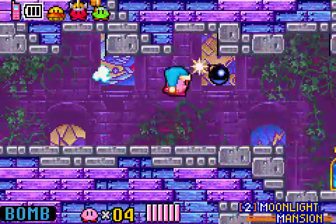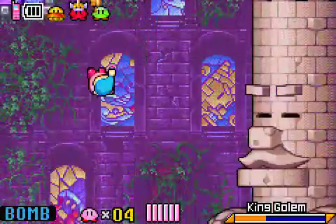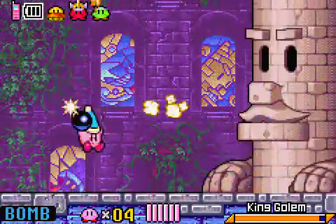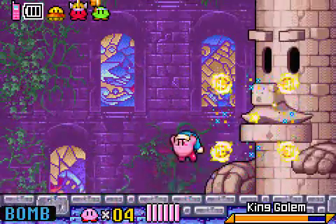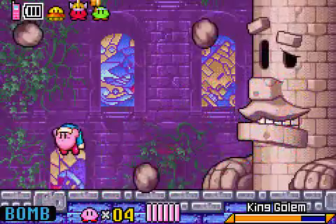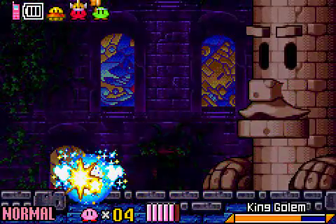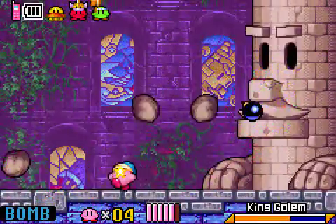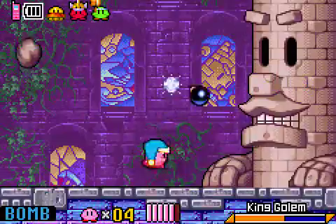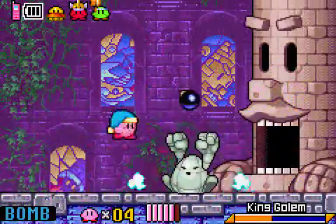It's a pretty basic power. Just fall down and find King Gollum. Pretty much a clone of Wispy Woods — maybe a little harder, but nothing we can't handle. Sorry if I'm not doing too well; I'm used to using some less basic powers.